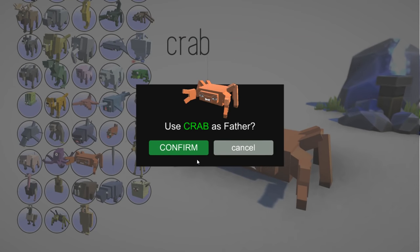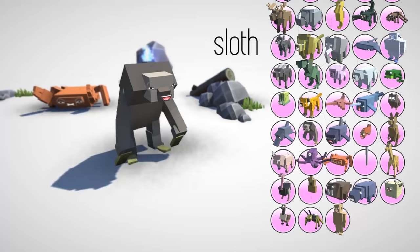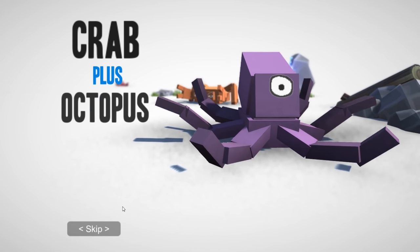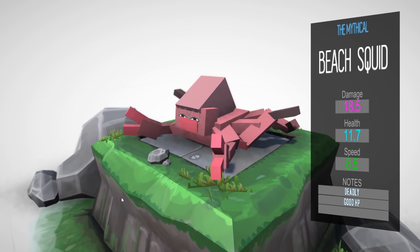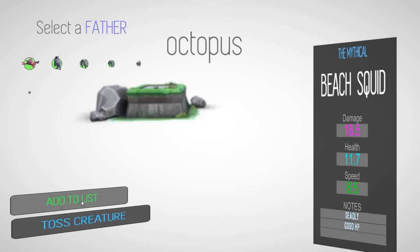Let's try a crab — I haven't done a crab yet. Let's do a crab and an octopus, that's gotta be weird right? A crabtopus, a croctopus — I don't really know what it would be called. Come on, give me something good. I know I've said that like a million times. The Mythical Beach Squid — that's pretty good guys! Oh my god, it looks so funky. Let's add it to our list.